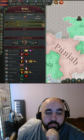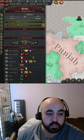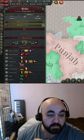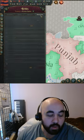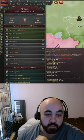Quick Victoria 3 tip here. Are you having trouble declaring war on someone because they have an alliance matrix that's too strong? Here, we want to fight Russia, but they are allied with France and also have a defensive pact with three other countries as well as France. Declaring war on them directly — if we went to interactions and declare war to conquer Urlisk, for example — we'd see this giant block comes in.